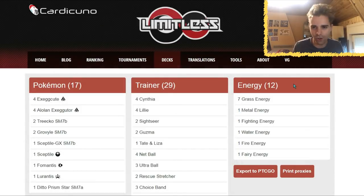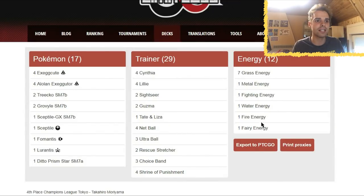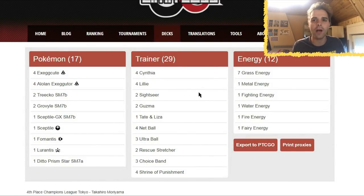Next up is Sceptile with Alolan Exeggutor — not Alolan Exeggutor GX. It's the regular Alolan Exeggutor with Tropical Shake: 20 damage plus 20 more for every different type of basic energy in your discard pile. In this list there's one Fairy, one Fire, one Water, one Fighting — lots of different types. You can get those in the discard with Ultra Ball. Sightseer is the new Supporter we're looking forward to: draw cards until you have 5, and before drawing you may discard as many cards from your hand as you like — it could be called Tourist when it comes overseas. We also see Shrine of Punishment in here — a one-prize attacking deck with Alolan Exeggutor dealing big damage while Shrine of Punishment kicks in.